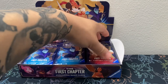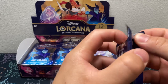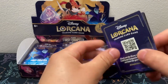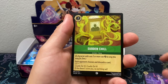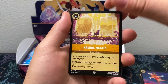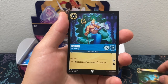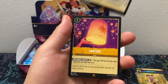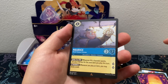Alright, pack number four. We got Yzma, Sudden Chill, Donald Duck, Goofy, Hakuna Matata, The Goons, Flynn Rider, Triton, Goofy, Captain Hook for a rare, Lantern — another rare — and a rare Maurice Hollow.